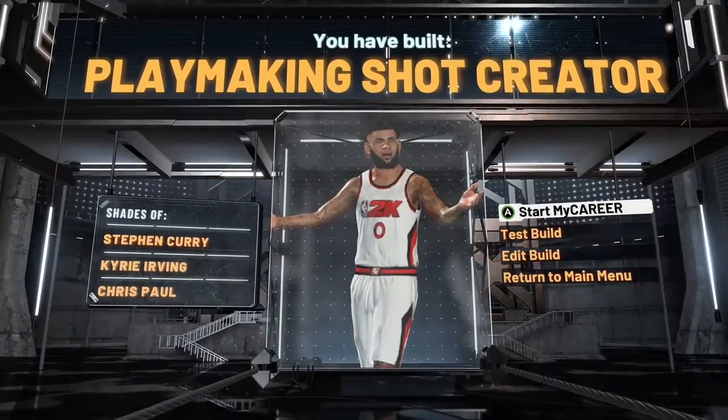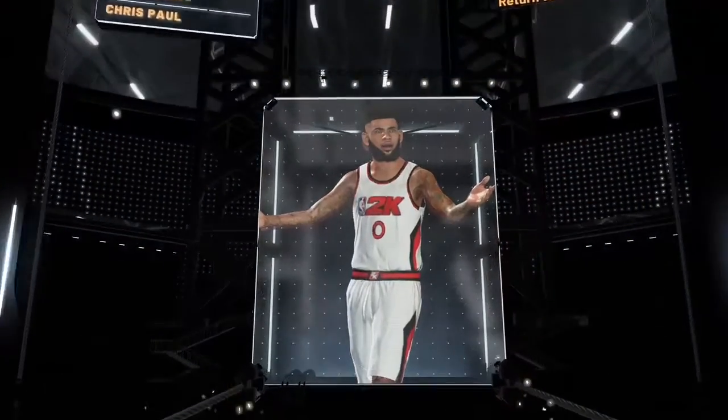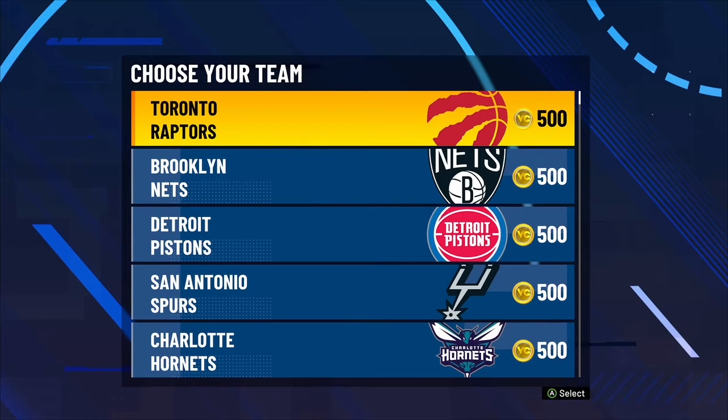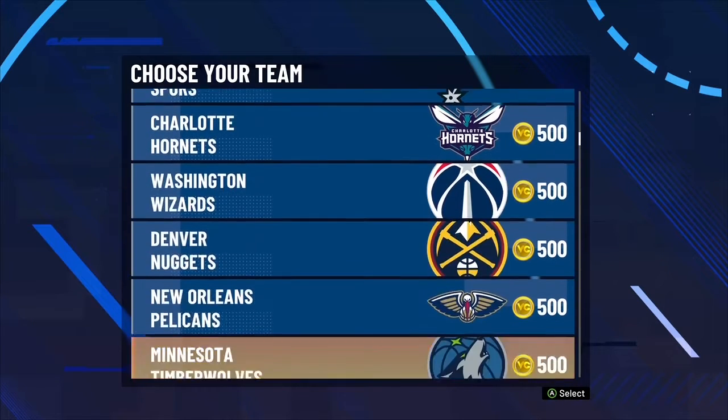The playmaking shot creator build. It's different than other people's — the 6'1 is a shorter version, but it's better. We get good attributes on this. It's a great build for ISO as well, great for ISO screens, just comp stage, anything like that. It's a great build for that.